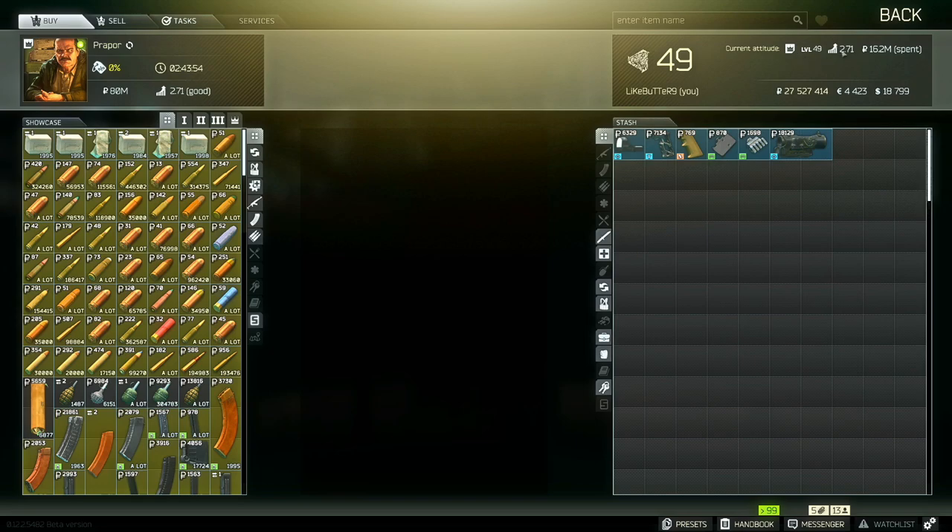There's a threshold — you have to be at a certain rep to unlock vendor levels. It'll also show you on the right how much you've spent with them from buying and selling. If you want to cheese this, you can just buy items and resell them back, but you are going to lose a large amount of money doing that. If you're really close to the next level and just have to spend a little, you can do that.